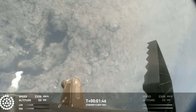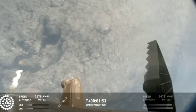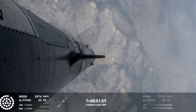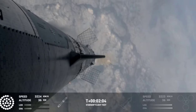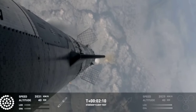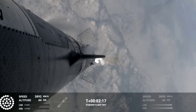We're going to light the engines on the ship starting with the RVACs first and then the three center sea level engines before we separate. All of that exhaust gets plumed out the side of the hot stage and then the ship will separate itself. All but the three center engines on the booster are going to shut down, so the booster never stops its thrust while we go through this hot stage maneuver. After that, the booster is going to do its flip, start heading back, and then the ship will be on its own power on its way to space.